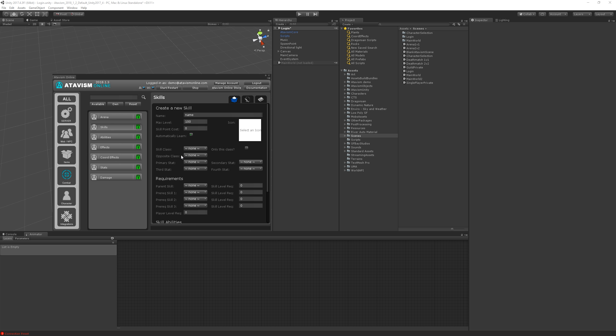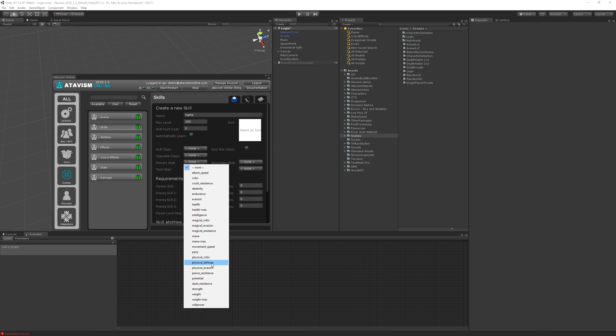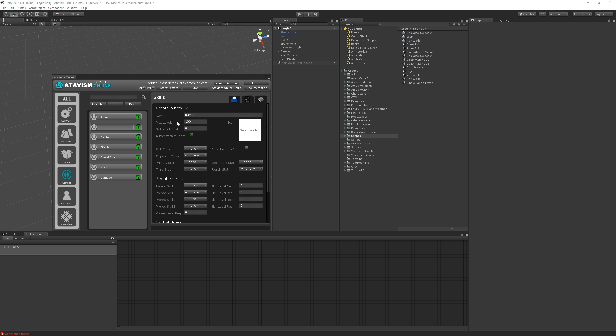Then we have opposite class — this means the skill will be harder to level for that opposite class. So we can imagine a magic skill designed for a mage or sorceress, while for a warrior it will be harder to obtain. We also have four stats definitions: primary stats, secondary stats, third stats, and fourth stats. This allows us to define any attribute or statistic for the character, and while the skill is increased, we can define how those attributes will be increased as well.